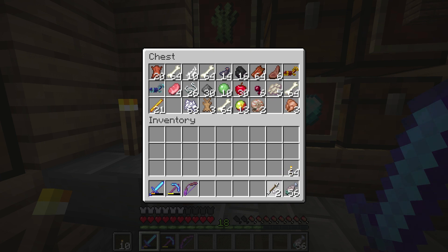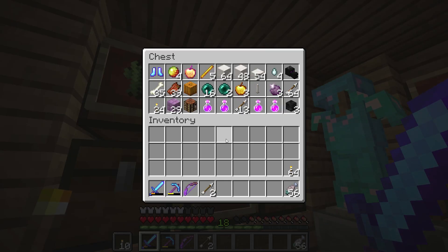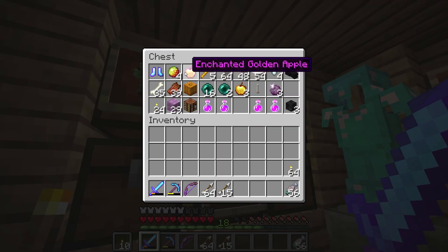And I need my bow. I'm gonna have to go farming for some arrows really soon. Arrows are gonna be something I'm gonna need a few of — but actually I have a bunch right here. Perfect. I will need potions, and I will need this apple, and these apples, and I will need these strength potions.